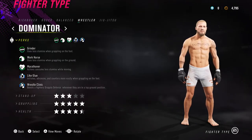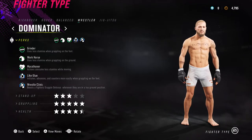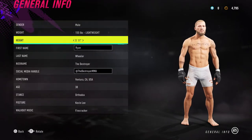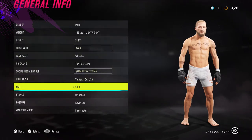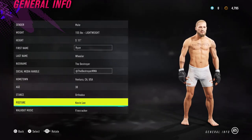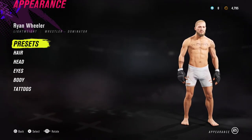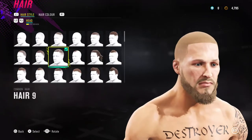For Ryan Wheeler's perks with the Dominator, his grappling is outmatched, his stand-up is a little lacking, but he's definitely got some power in those punches and good health. That's typically how Ryan Wheeler fights — stand-up to get you to the ground or rock you. For general info, the actor is 5'11", 155 pounds. He's actually 38 in real life. I put Kevin Lee as his posture — I figured that closely resembles his stance.